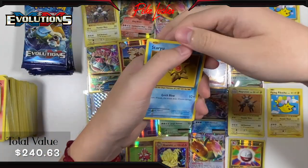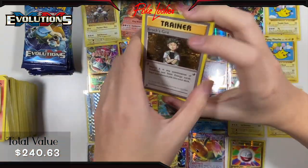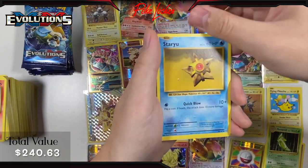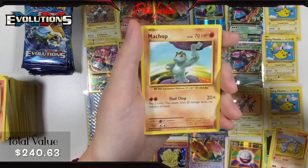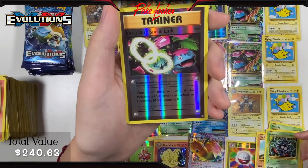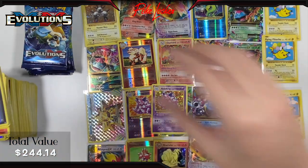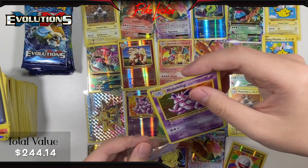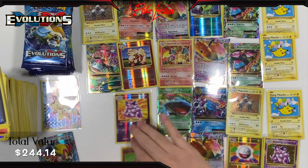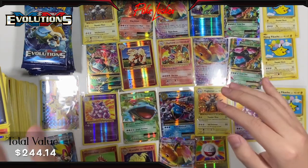Pack 27: Brock's Grit, Professor Oak's Hint, Metapod, Staryu, Onix, Weedle, Machop, Tangela, Venusaur Spirit Link Reverse Holo — pretty sweet — and a Nidoking Holo. Not too bad — any regular holo rare is pretty good in my book. And we're officially out of display rows, so let me do some makeshift rearranging.